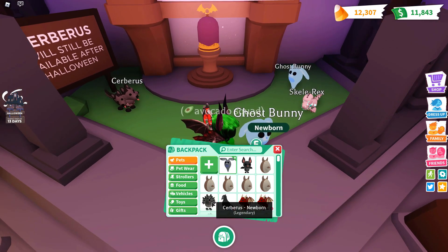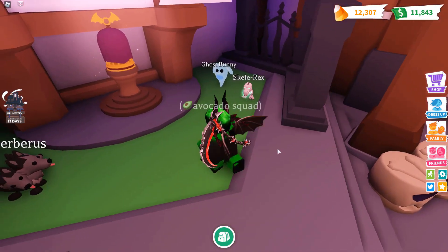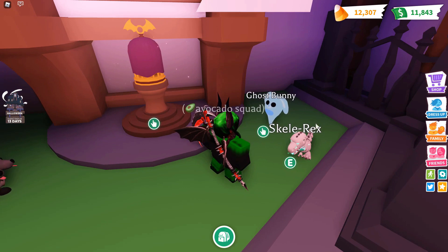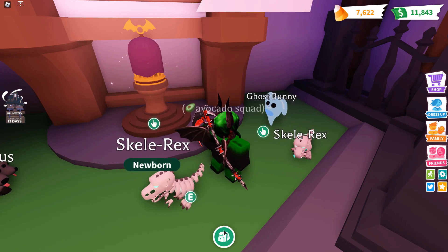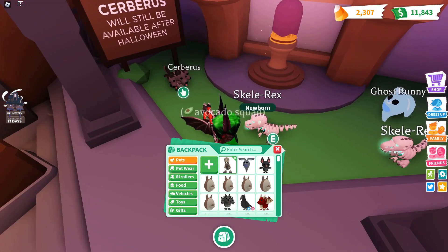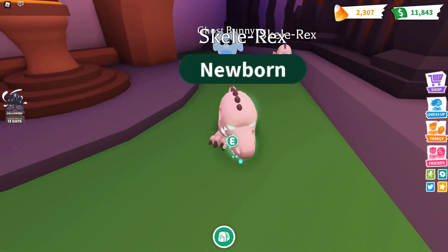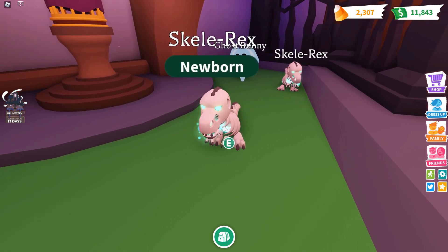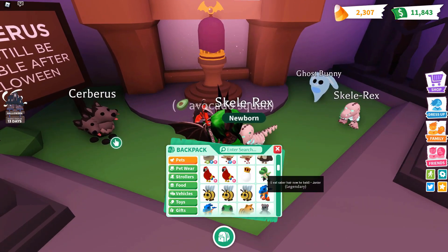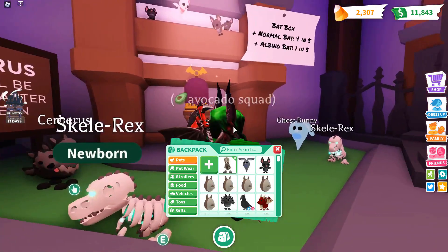The Skelly Rex is definitely the best pet in this update. You'll definitely get some very good trades, probably, if you get that. Let's get the Skelly Rex, which is 10,000 candy — that's almost the rest of my candy. So I'm just going to buy it right now. And there we go — it is legendary. I might do a video tomorrow just seeing what offers I can get for this. This is such a nice pet. It literally has a glowing green-blue inside of it. Compared to the regular T-Rex, I think it looks way better. Yeah, that looks so nice.